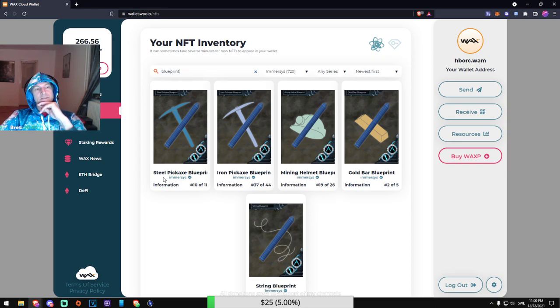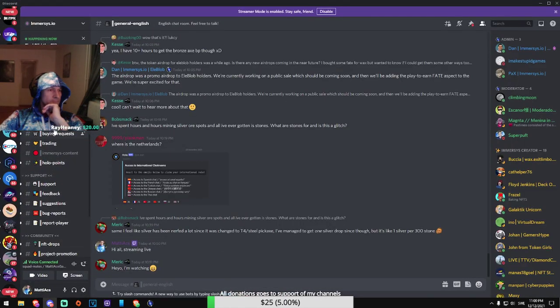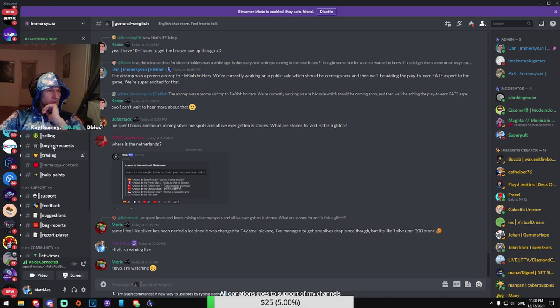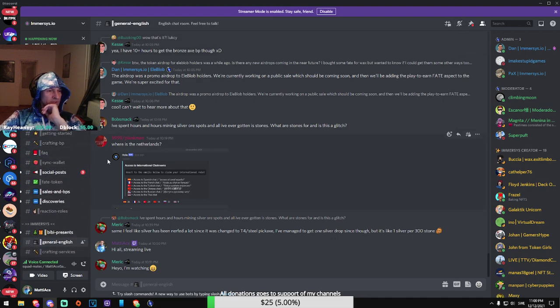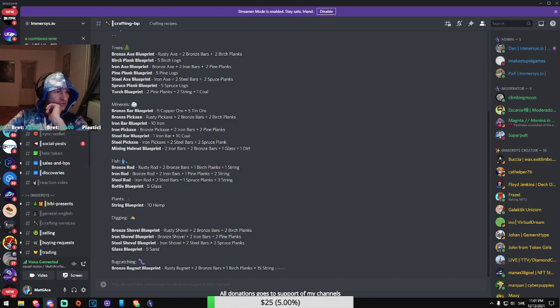I need steel bars and Spruce Planks. This is the Immersus Discord — crafting blueprints. To make a steel axe, which I have the blueprint for, I need an iron axe — which I have — plus two steel bars and two Spruce Planks. There are other people that can do the crafting for me — it's called crafting services. People who have the blueprint — I can send them the resources and pay a little fee.